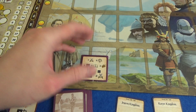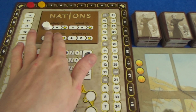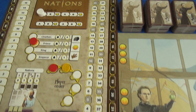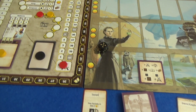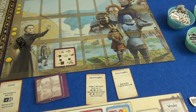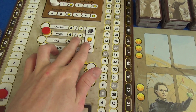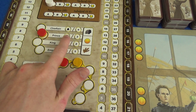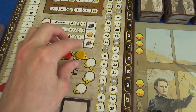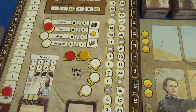As always, there's scoring at the end of each age for the book track — if we are ahead of the dummy player we get three points, but there's no penalty for being behind. That's still a lot of points to give up so we want to go for that.